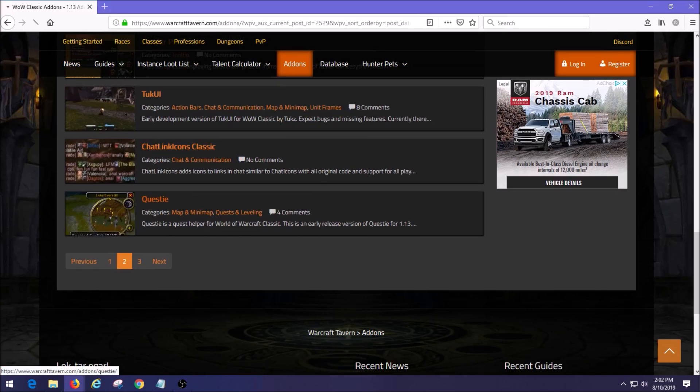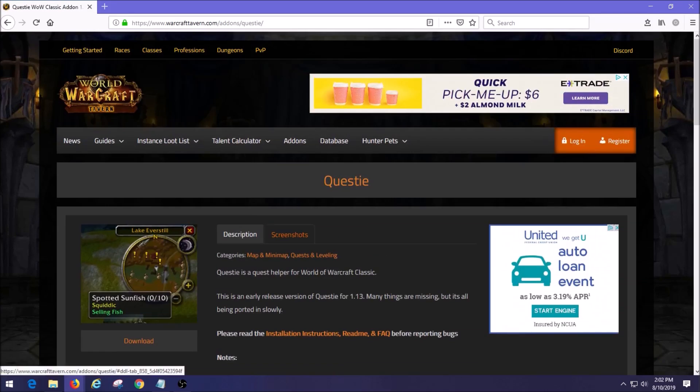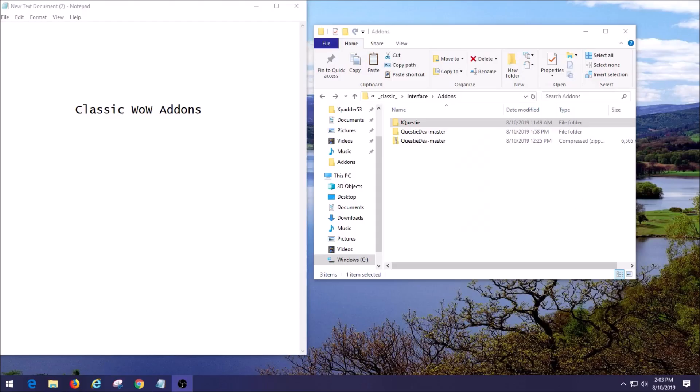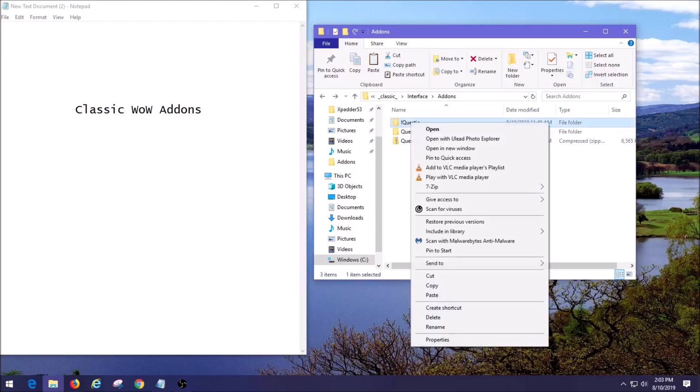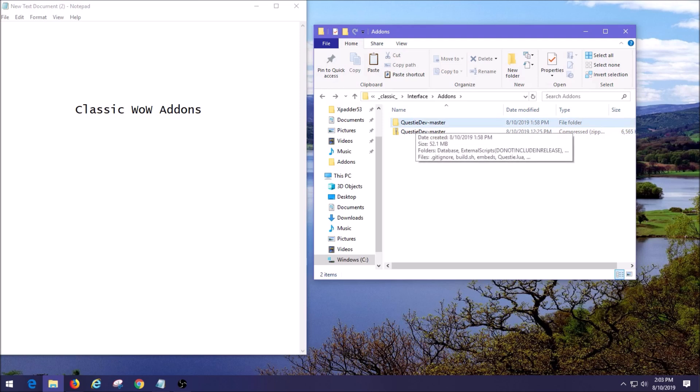Click on Questie on the Tavern site — it will show the description and all the details, and right below the image on the left side is the download button. Hit that, download the add-on, and put it into your add-on folder as we explained earlier. Now I'm going to clean things up — I'll delete the Legacy version and keep the new one, which is called Questie Dev Master, the one from the Tavern website.